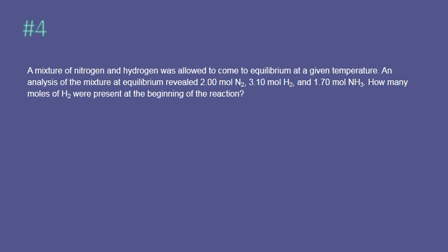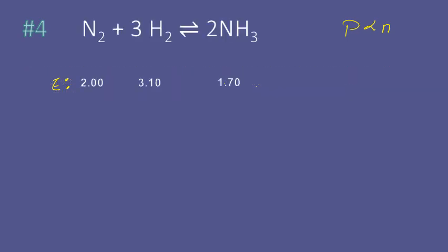One thing you really need to know is that because pressure is directly proportional to the number of moles, we can treat each of these moles like we would pressure for an equilibrium reaction. At equilibrium, the question asks how much hydrogen we have at the beginning. We don't even need K to solve this problem. Since ammonia was 0 at the beginning and had to gain 2X, we set 0 plus 2X equal to 1.7, so 2X equals 1.7, giving us X equal to 0.85 moles.